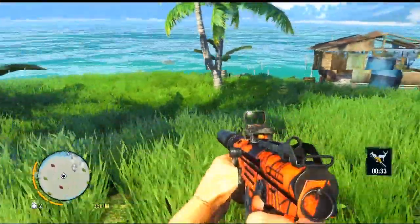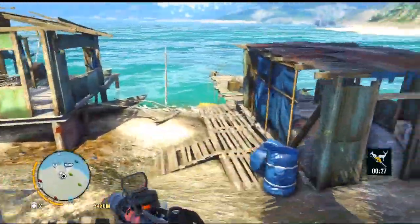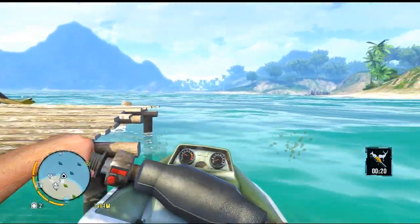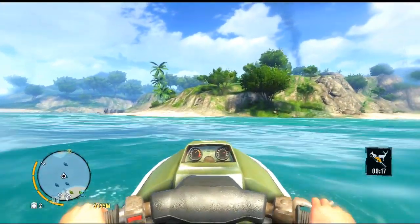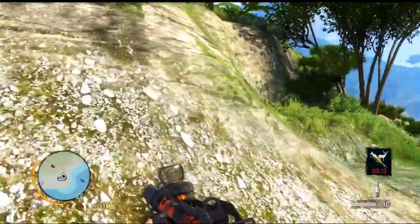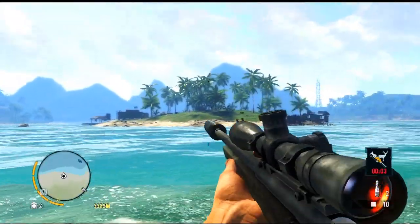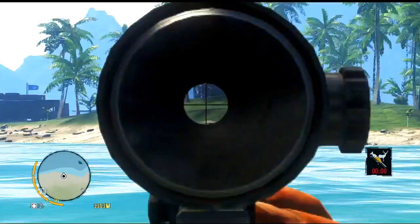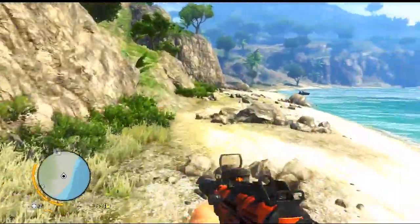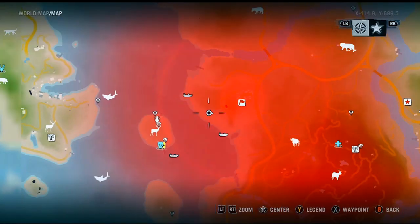Uh oh — birds, sharks, no deer. Let's go to the mainland. Maybe some deer over here, although deer like really wooded areas — deer would not be by the beach. I have a feeling this game is pulling my leg right now. I bet there's a deer back on the island. Is there anywhere else on the map that has deer? That location definitely lied to us.